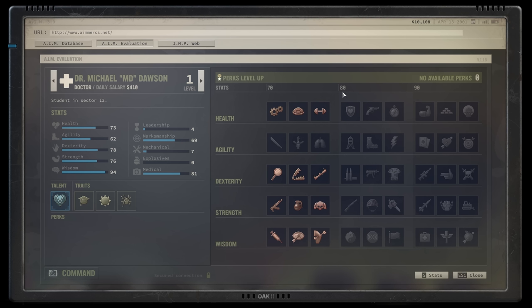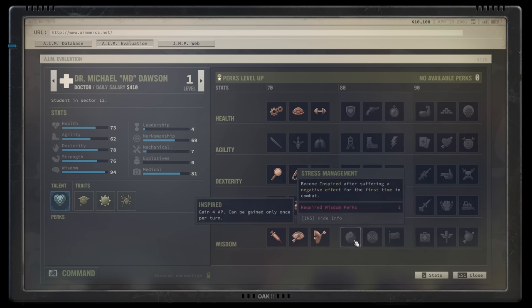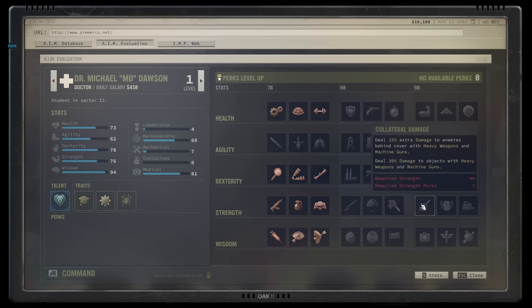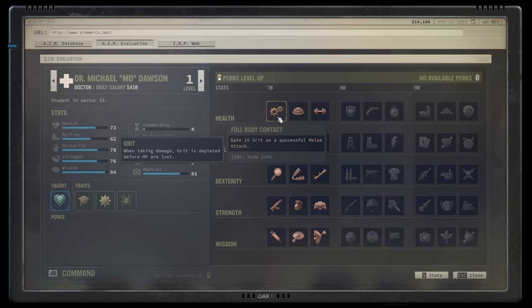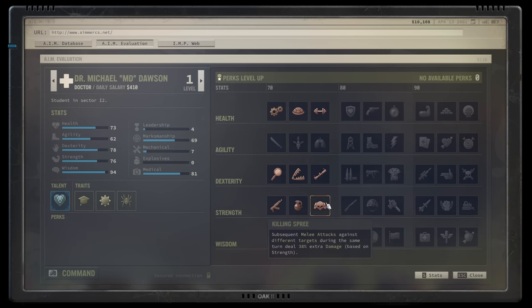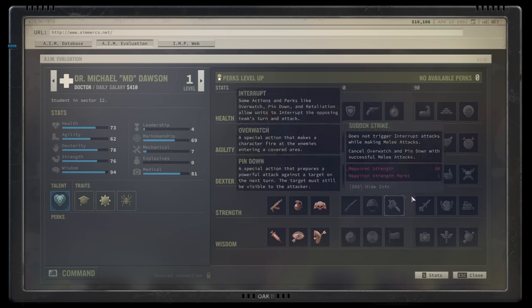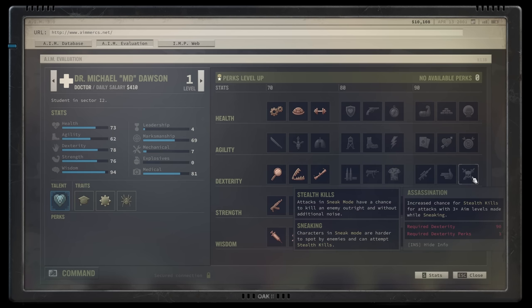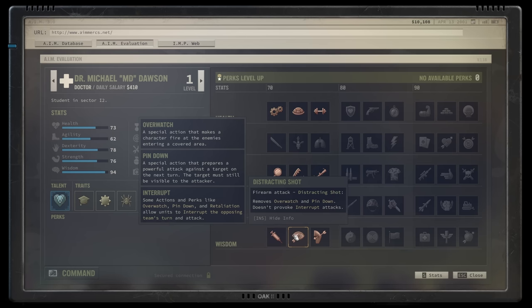At thresholds of 70, 80, and 90 for health, agility, dexterity, strength, and wisdom, you'll gain access to an additional set of perks, but each grouping also has a prerequisite number of perks from that category that you need to have before you can access some of the higher level thresholds. Perks do everything from increase HP to bolster accuracy from high ground, going so far as to increase the chance of causing panic in the enemy when they're hit, improving stealth kill capabilities, and much more besides. A particularly valuable perk early on is distracting shot — a powerful tool to disable enemy overwatch without triggering a reaction shot from them.